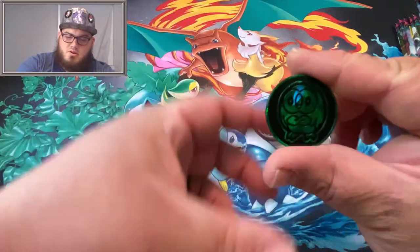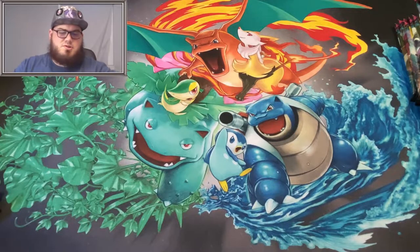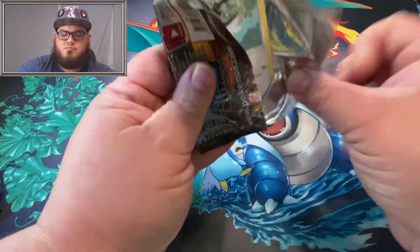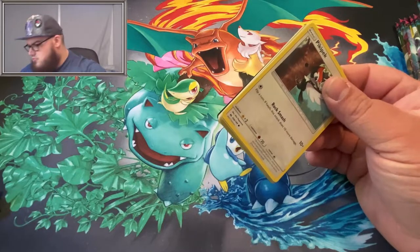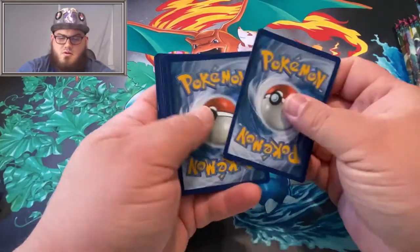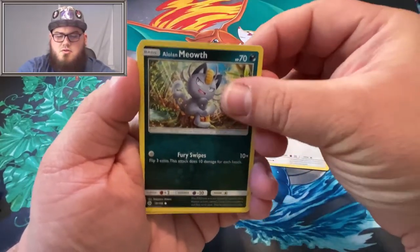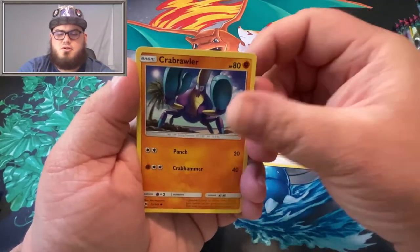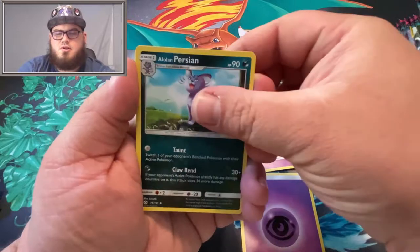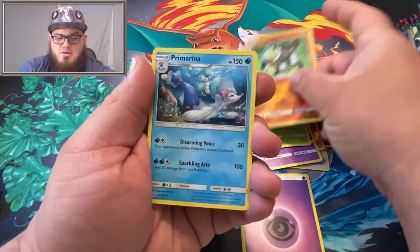We've also got a Rowlet coin in our Blister Pack. Starting off here with a Sun and Moon base set pack: we got a Alolan Meowth, Sandile, Crabrawler, Drowzee, Psychic Energy, Herdier, Alolan Persian, Dartrix. Our Reverse is a Passimian, and the Rare is Primarina.